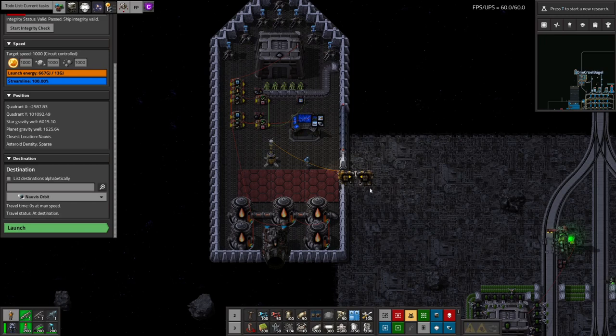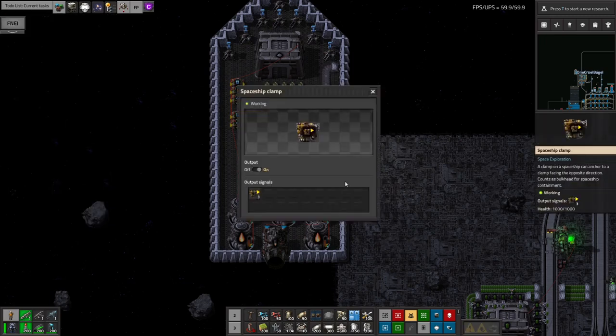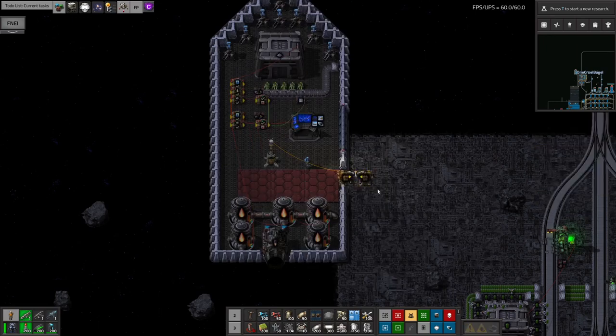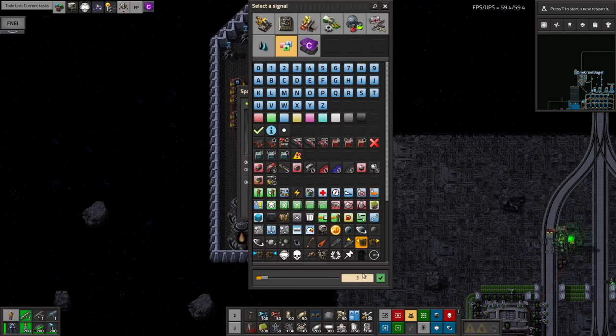Each clamp on a planet or a space station should have a unique number unless you want ships to have a choice of landing spot. I generally assign a number to each spaceship route — for example, my spaceship that brings Vulcanite from Myokin to Norvis uses clamp set to 7.